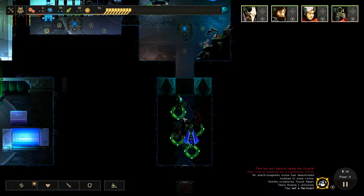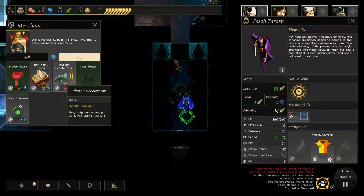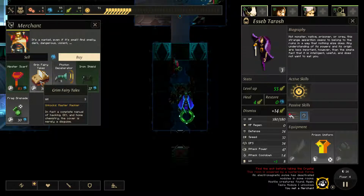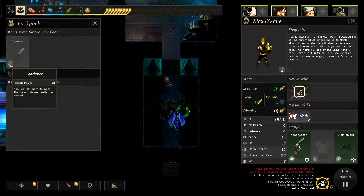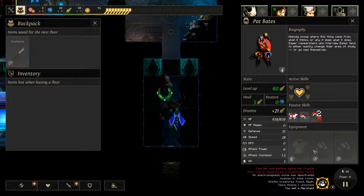Okay, are we getting attacked? No. There's a guy in here. I guess Scamper's not an enemy — not an enemy, not a friend. A fairytale thing — master hacker, in fact a complete manual of hacking, DIY and home chemistry, the cover is merely a disguise. Iron shield — stolen from the prison laundry, it's good for other uses besides ironing.